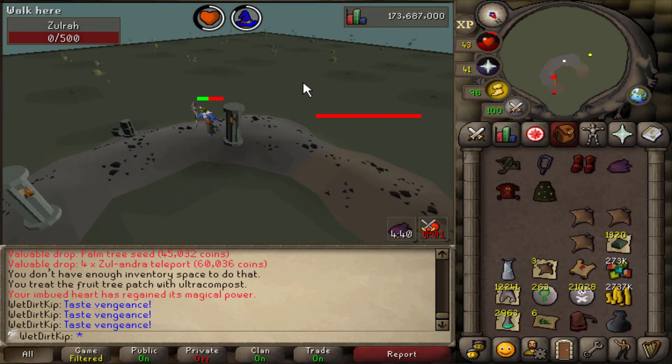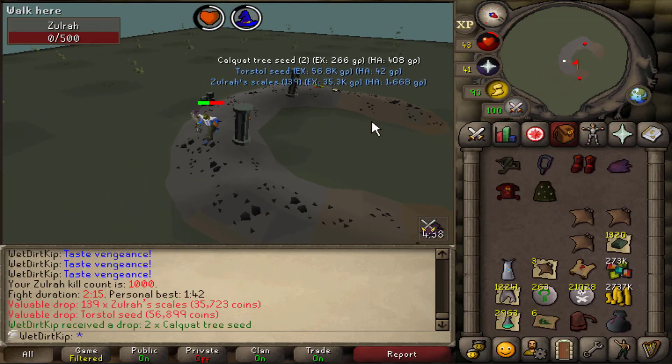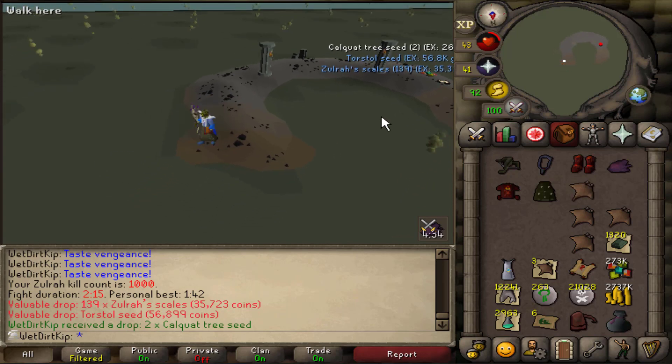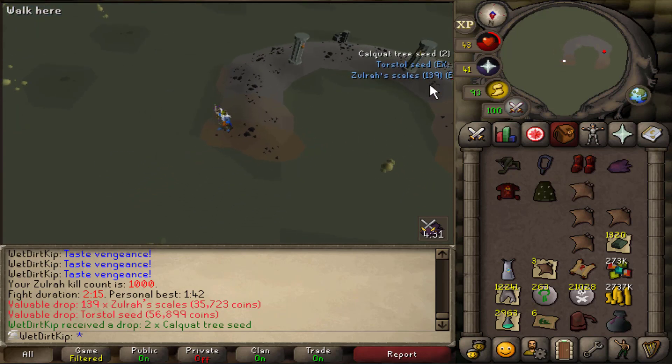And there we have it — there's 1,000 KC at Zora. Let's go back to the POH, and we'll look at the collection log and go through some final statistics of these 1,000 Zora kills.